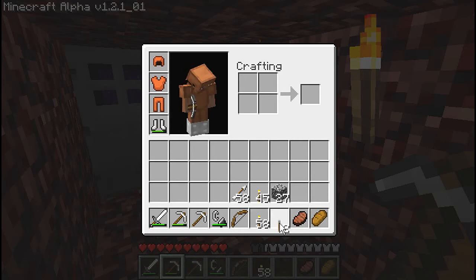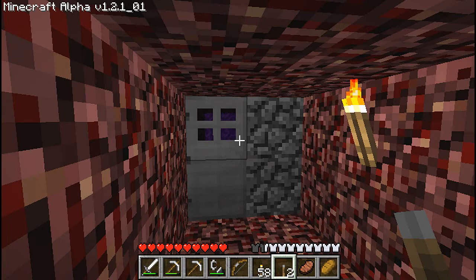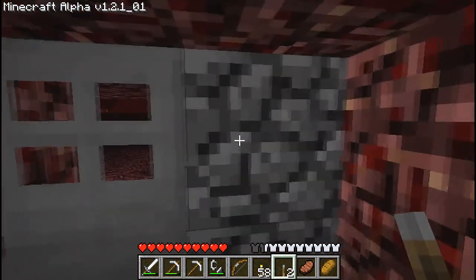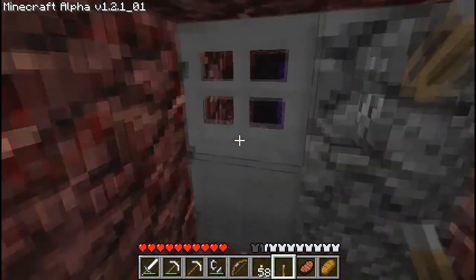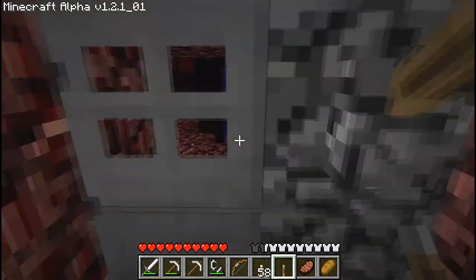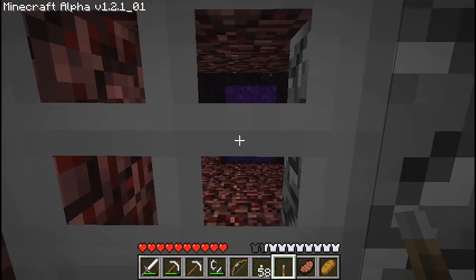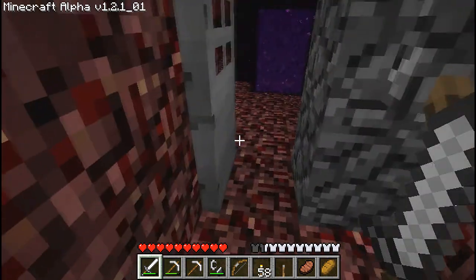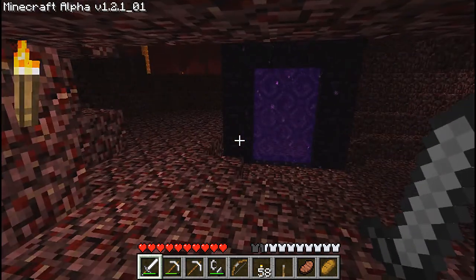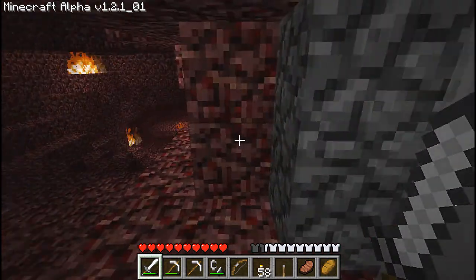We're going to put the switches down here. I never actually tested this door out, so it'll be interesting to see if I can even get this open. Oh, that's nice. Hopefully I can put a switch on the other side and they'll reverse each other — something I actually never tested. There we go, so I've got a base immediate vicinity set up.